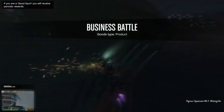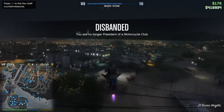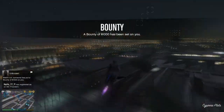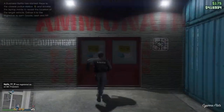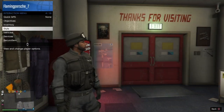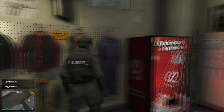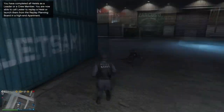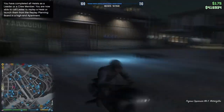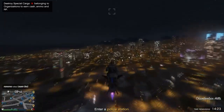Once you are back on the mainland and back in online, you should see that you now have the noose outfit on. All you want to do from this point is go to a location where you can save your outfit — any Ammu-Nation or mask store will do. Once you have saved it, you can go ahead and equip a mask.